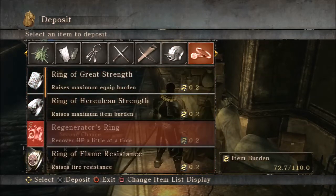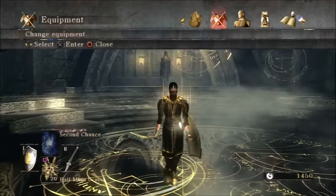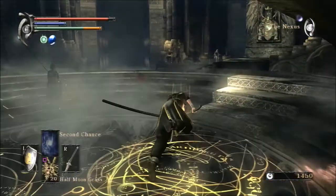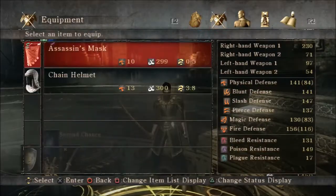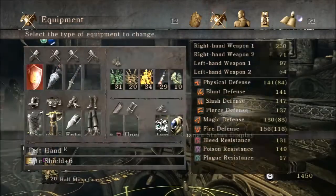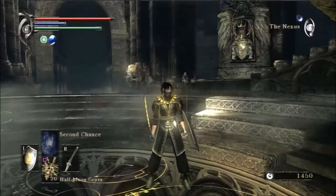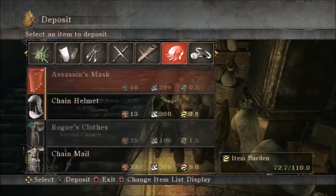I know for a fact that the chain pants actually look pretty good with this outfit because I've used it before. Pretty nice. My stamina should regenerate faster too because the brushwood stuff literally makes stamina regenerate the slowest - so I might just stick with this. What does the chain helmet look like with this armor? Looks okay, but I'd rather have the assassin mask on. I could swap to chainmail gloves and they don't look that bad, but I'd prefer darker looking gloves, so we'll switch back.